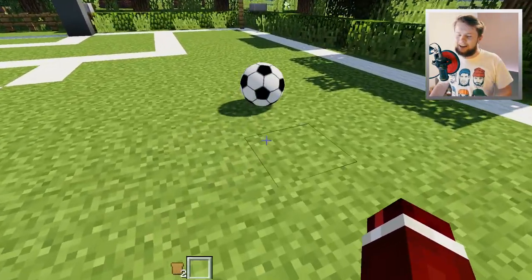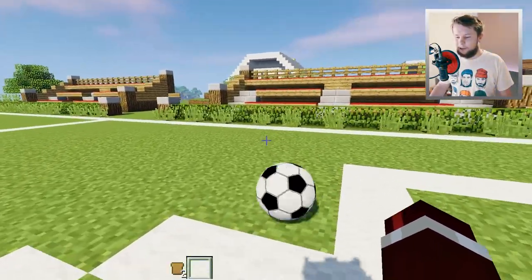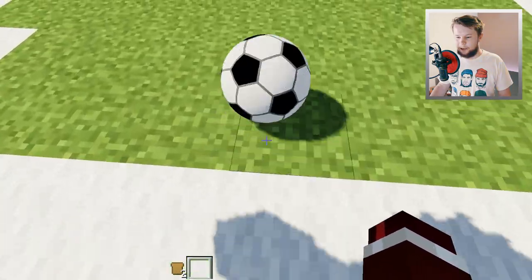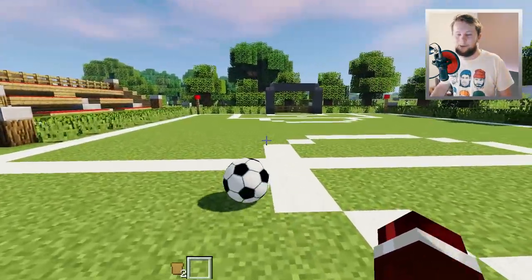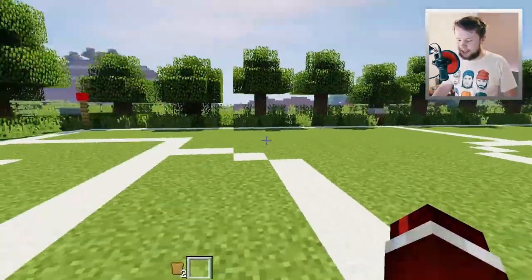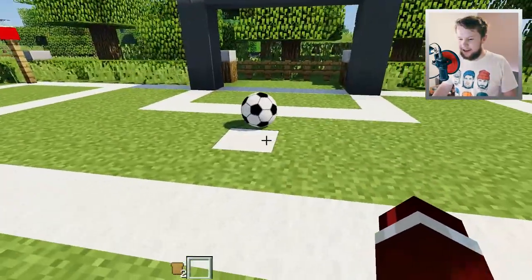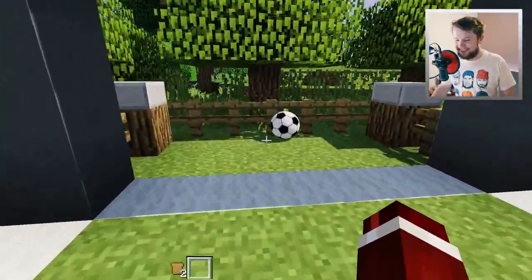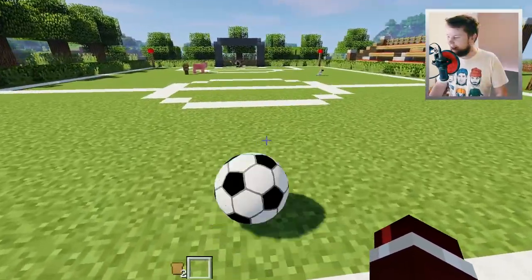We can kick it! A kind of a slight glitch at the moment is we can actually choose the power we kick it by looking down. The more you look up, the further you will actually kick the ball. So we can do like a little teeny dribble here if we want to. Look at me, I'm finessing over on Lieutenant Crackers here. Let's do a little test penalty shoot here before we start this game today. The crowd is going absolutely wild. Boom! Yes! That was so cool.